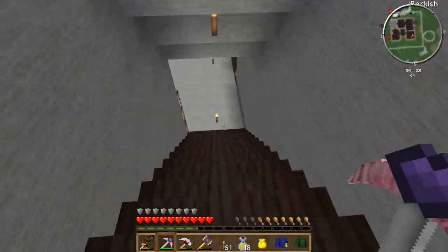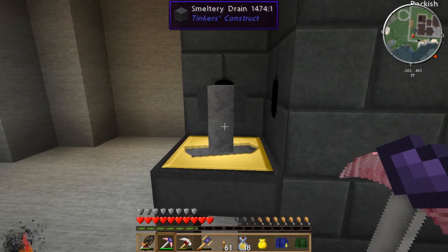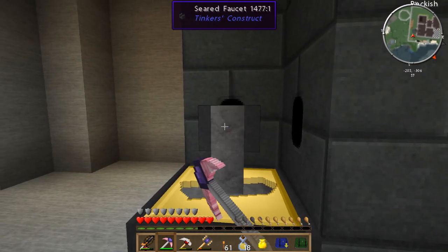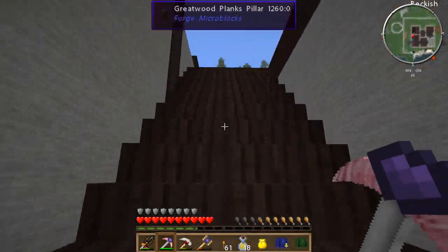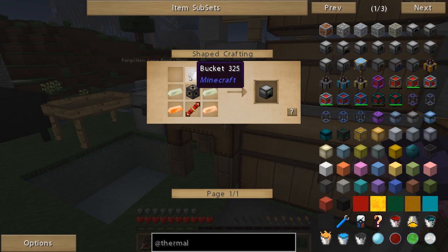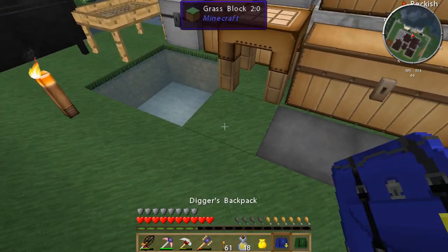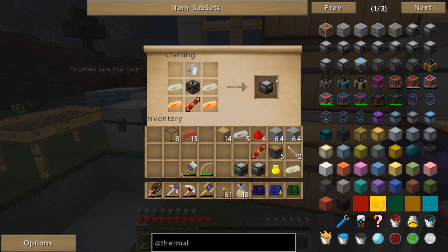Let's see how our invar is doing. I need to harvest that weed over there too. Twelve ingots of invar - nice. We'll just go ahead and grab three; that'll leave nine in there, so we can pour that into a basin and make us a block of invar. The invar went into my miner's backpack - that's what it was, I couldn't find it. There we go - induction smelter. We're getting there - not looking too bad so far.